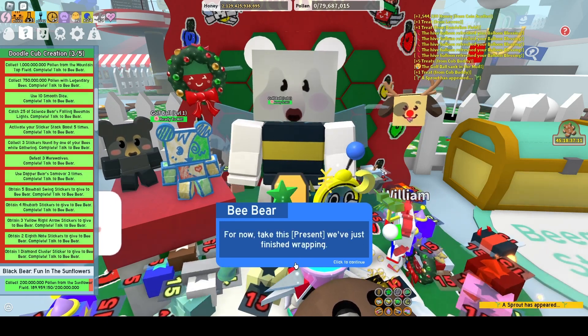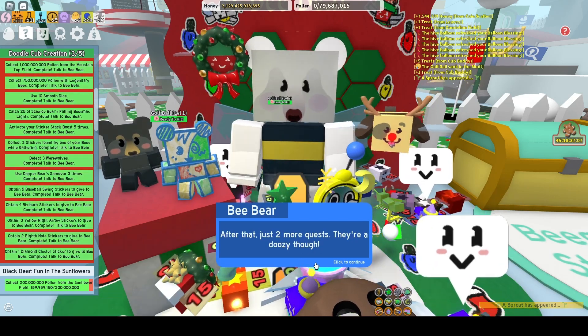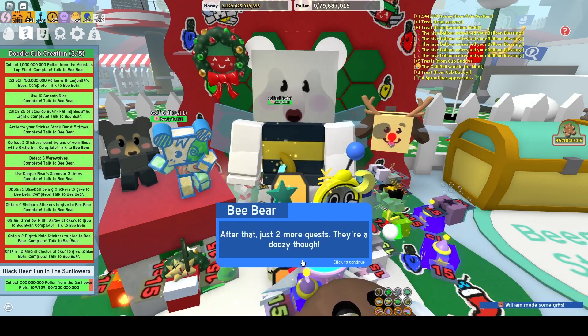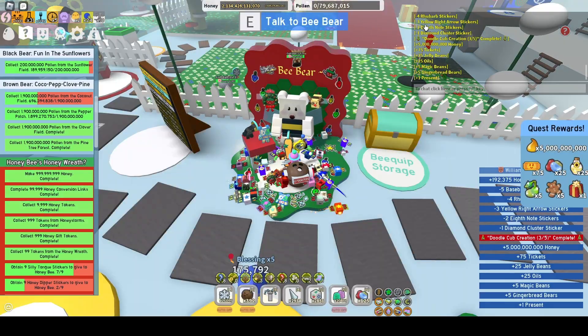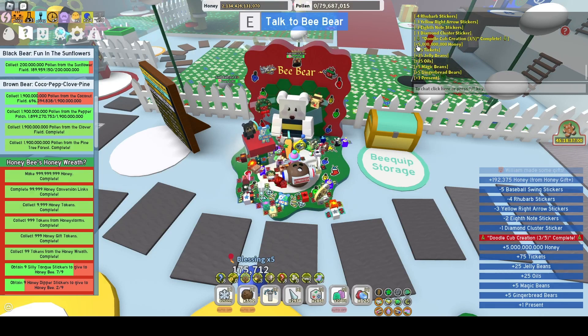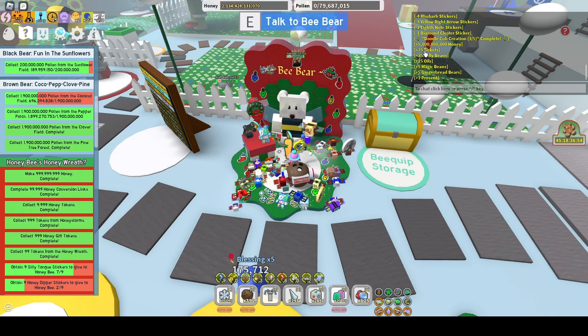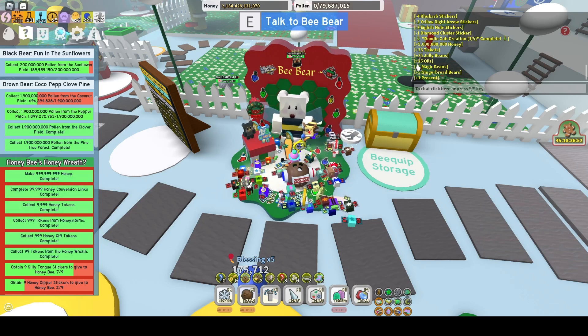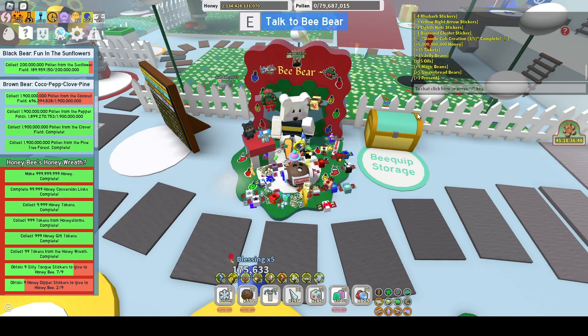For now, take this present we've just finished wrapping. After that, just 2 more quests — they're a doozy though. So we got 5 billion honey for finishing Doodle Cub creation 3 of 5, plus 75 tickets, 25 jelly beans, 25 oils, 5 magic beans, 1 gingerbread bear, and 1 present.